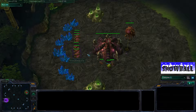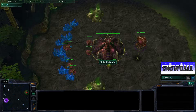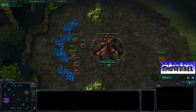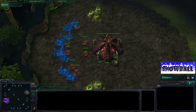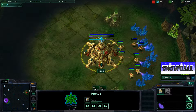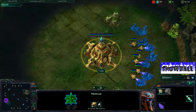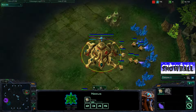Hello ladies and gentlemen, this is Snowball giving you yet another snowcast. This is game four in the best of five series between Moonglade and Liquid Huck. We've got Moonglade on the left-hand side as the Zerg player in purple, and Huck on the right. These two players have been doing quite well against each other — I suggest you go watch the other games, they've been fantastic.